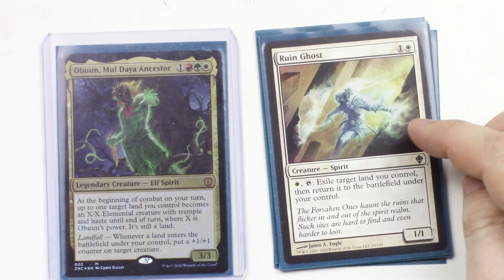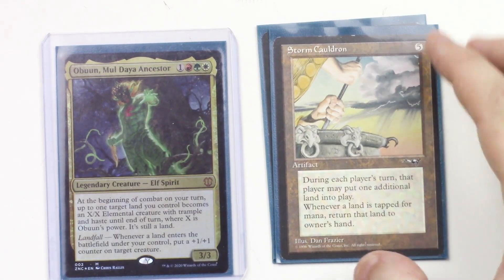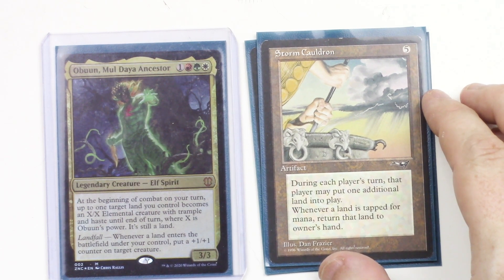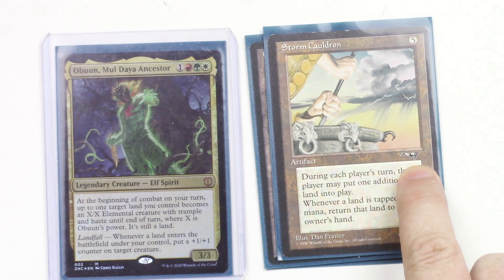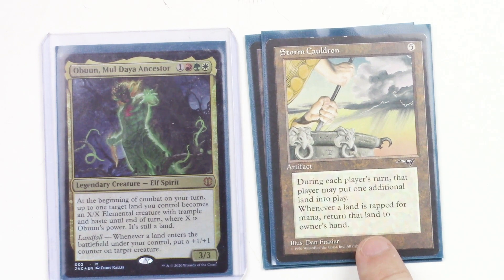Ruin Ghost is a recent addition — a 1/1 Spirit. For one white, tap him to exile target land you control, then return it to the battlefield under your control, giving you another landfall trigger. Storm Cauldron is fun and your opponents will hate you for it — this artifact lets each player play an additional land during their turn, but whenever a land is tapped for mana, return that land to its owner's hand. It gives you lots of landfall triggers and messes up your opponents' plans.